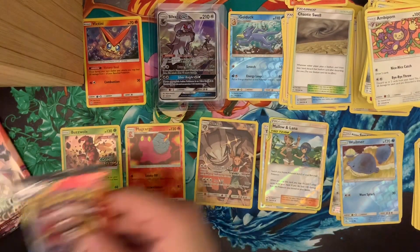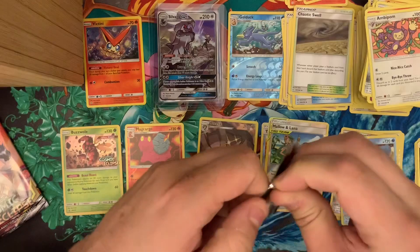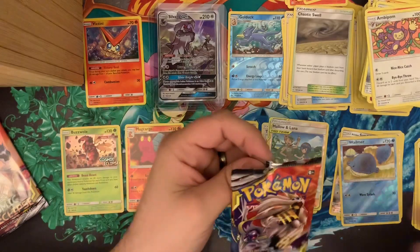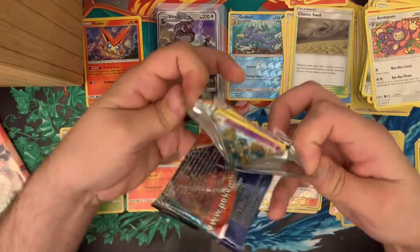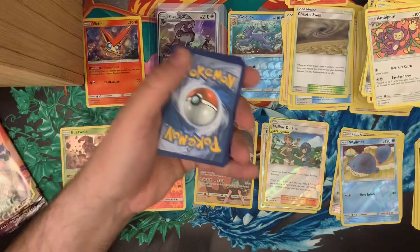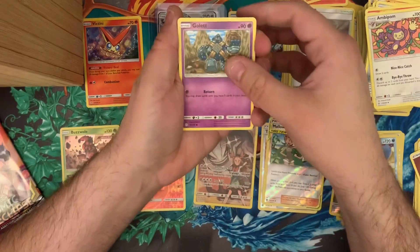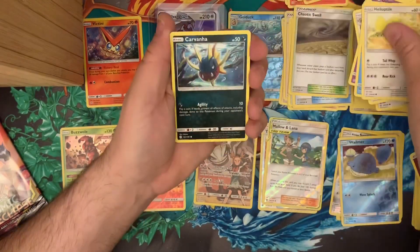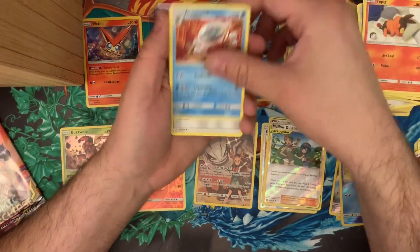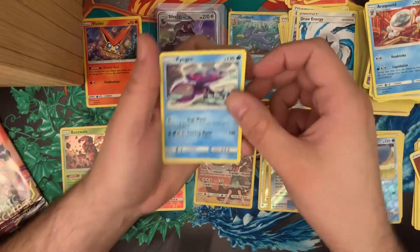I've got a mediocre feeling about this — it's not bad yet, we're not even halfway through. Galette, Duosion, Helioptile, Carvanha, Tepig, Dragonium Z — nice — Raquaza, Draw Energy, a reverse holo Lillie's Poké Doll, and a regular rare Kyurem.